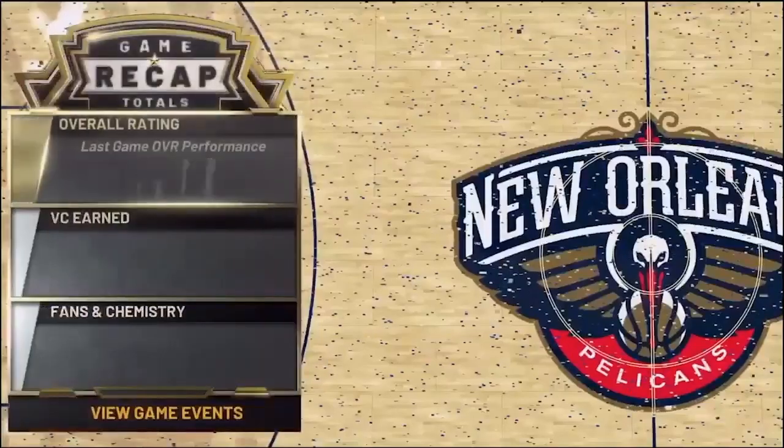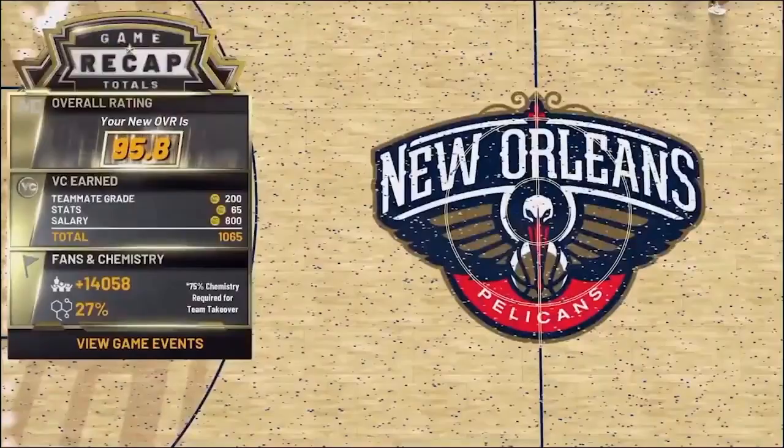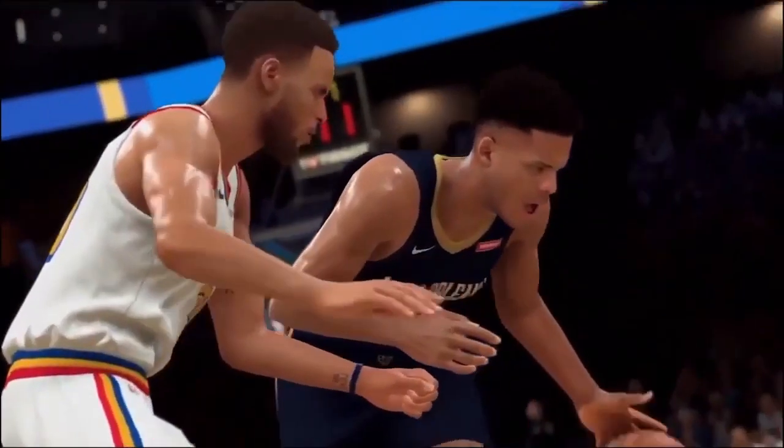Progression moves much faster this year, while levels 95 through 99 are based on your current level of play. So if you want to hang with the elites at 99, you'll have to prove yourself every time you step on the court. Once your MyPlayer build is just right, the journey is only just beginning.